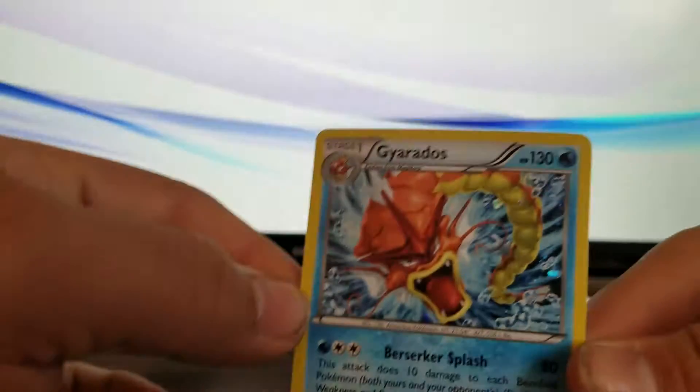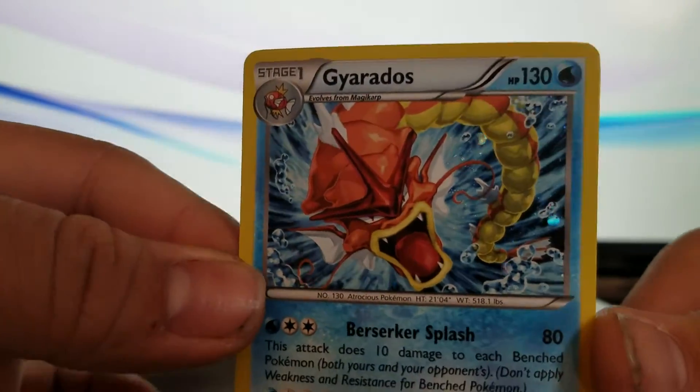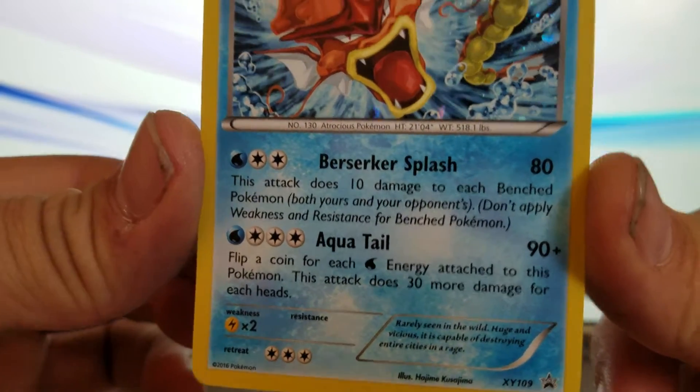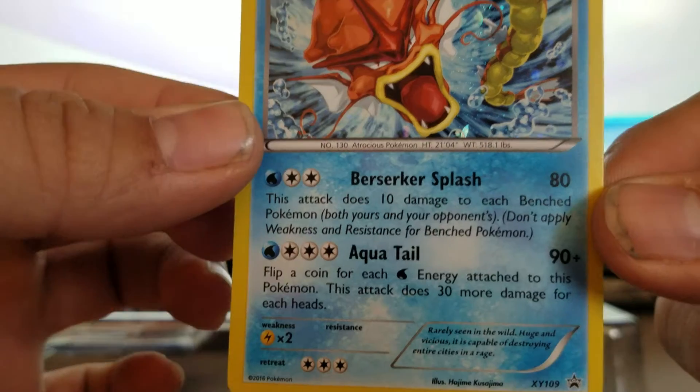Let me get this promo card out of here. All right, so this is what it looks like — Shiny Gyarados, evolves from Magikarp. It has Berserk Splash for 80 damage and Aqua Tail for 90-plus damage. I really can't quite see the full text, but overall it's still a good card.